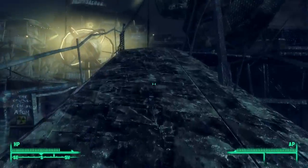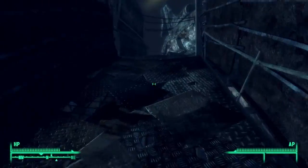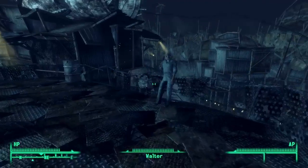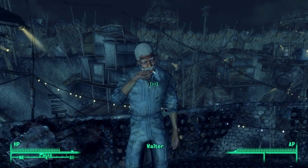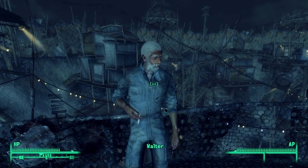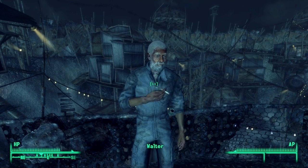After waiting 24 hours, fast travel back to Megaton and everyone is no longer hostile. Head up to the water processing plant and Walter should be back in his location exactly where he should be. It should be the same case for any other NPCs who go vanishing from Megaton. I'm William Strife and I hope that you found this guide useful. If you want to see more content from me, be certain to check out my Fallout 3 gameplay series. Thanks for watching and I'll see you later.